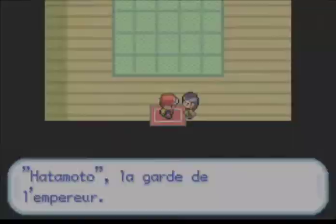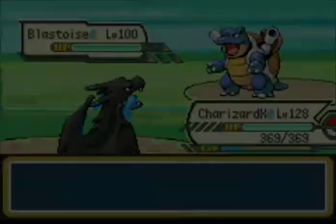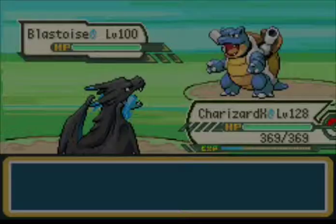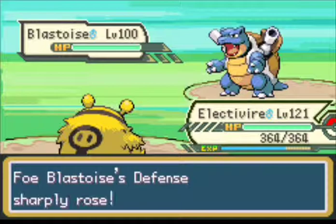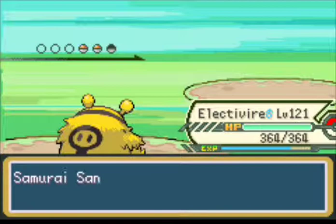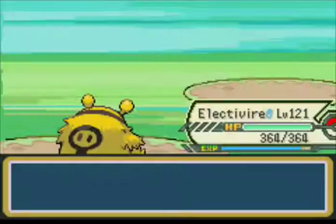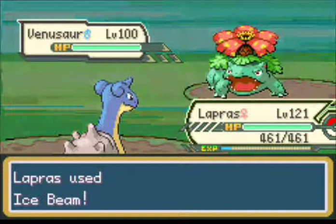There's the challenger — let's do it very quickly. It's a Blastoise, so let's switch out to Electivire and go for Thunderbolt. Next one is Charizard. And the last one is a Venusaur.